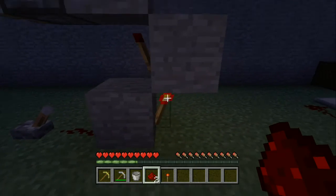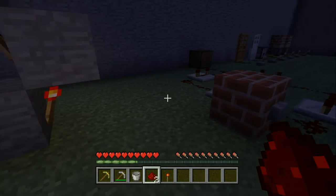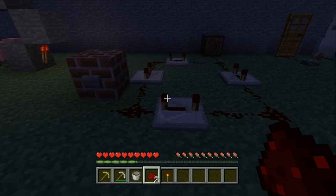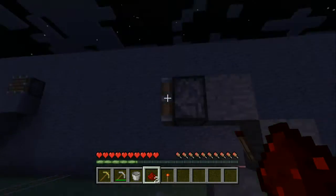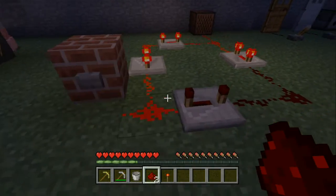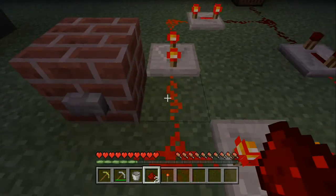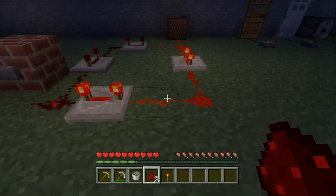Another useful thing with repeaters, besides extending how far redstone can go, is using them as a delay. Instead of an instant change, when you press a button it applies a current, and depending on the repeater's tick setting it can introduce a delay before the signal reaches its destination.